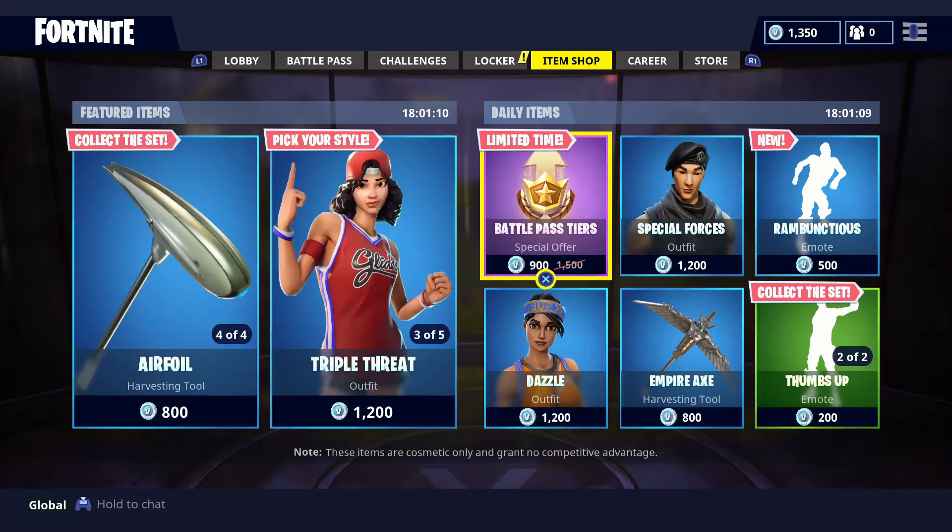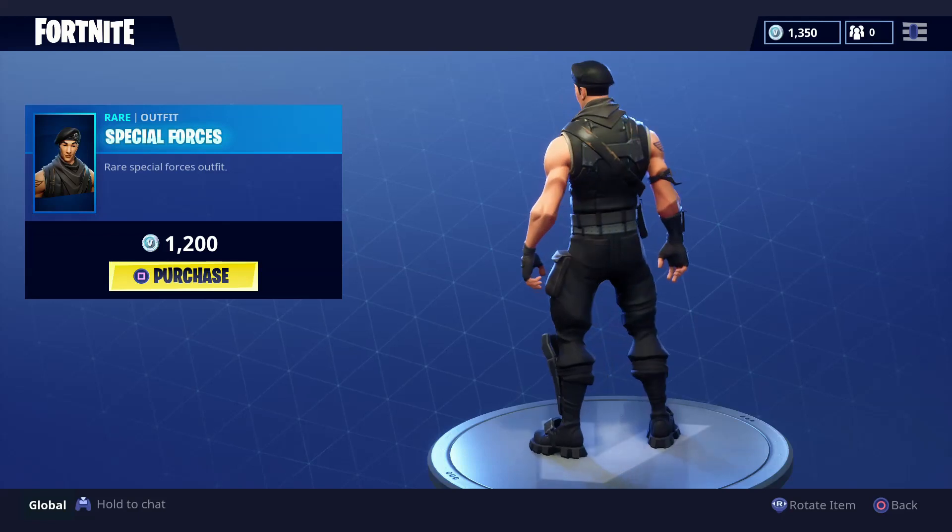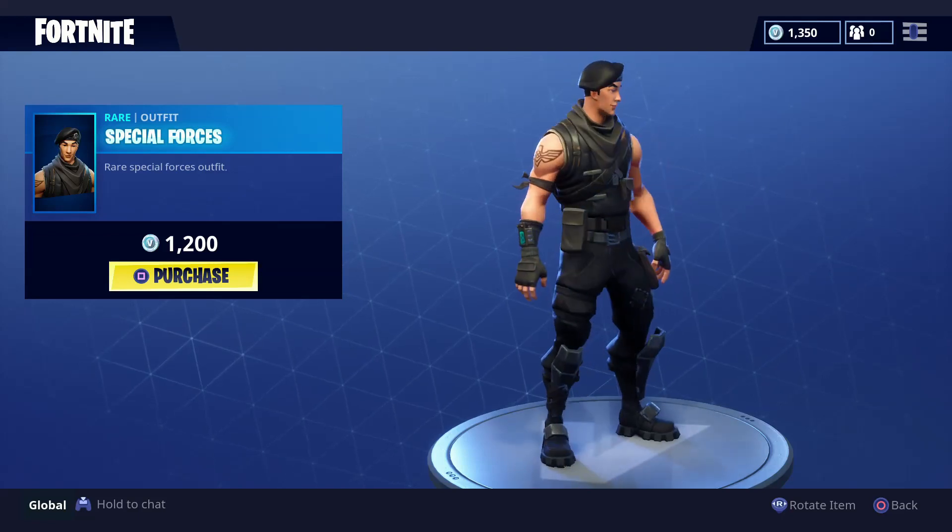All right, so those are the featured items. You can also buy Battle Pass tier items. We got the Special Forces outfit — I think this is a pretty neat skin.